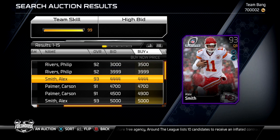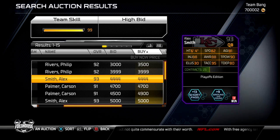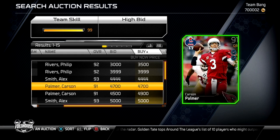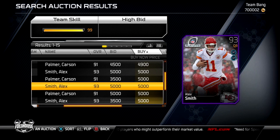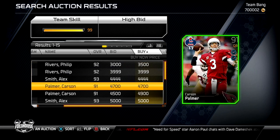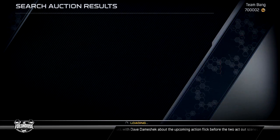A lot of y'all might say Philip Rivers is slow, but Alex Smith is a good option. I was running this same Alex Smith — I run the pistol with him. He's got decent speed, 82 speed, and he can throw deep. For y'all working with minimal coins, you can get Alex Smith for a great price. And for 4,000 coins you can get Carson Palmer who has great passing stats. So that's three QBs — Philip Rivers, Alex Smith, and Carson Palmer — all for under 5,000 coins.